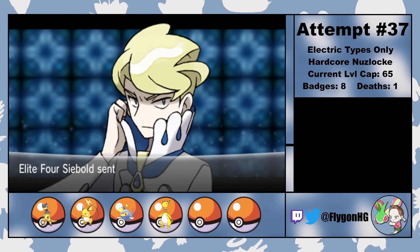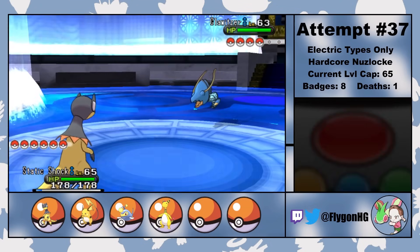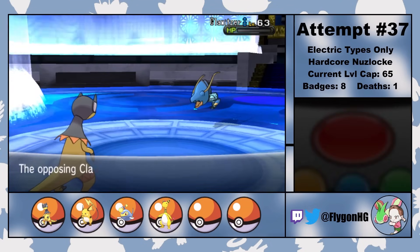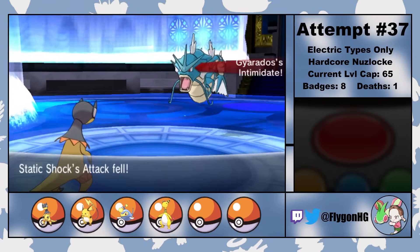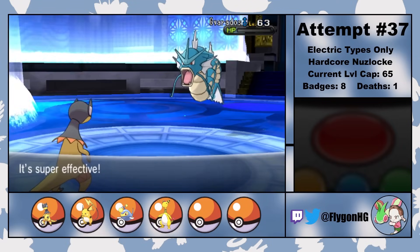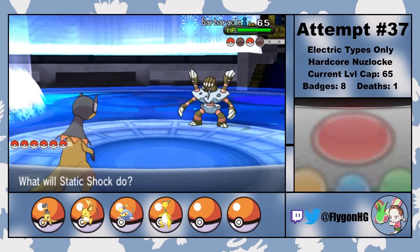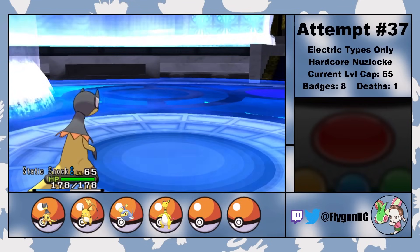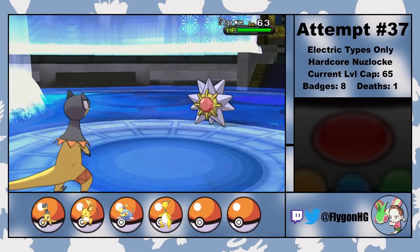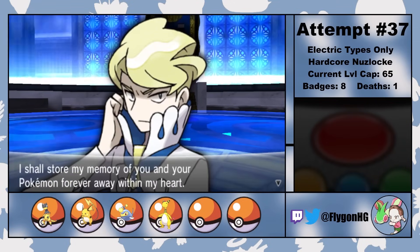First up is Siebold, who for once is the easiest of the Elite Four members. If you don't have an Electric type, his Dragon Dancing Gyarados can be pretty scary. But since we obviously do have an Electric type, Gyarados and all three of his other Water types are one-shot by Thunderbolts from Static Shock. In order to satisfy the anime rule, I've pre-selected 4 Pokemon that I'm allowed to use for each of the Elite Four fights. Anyway, that's Siebold defeated.